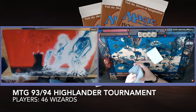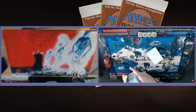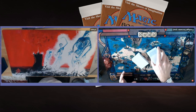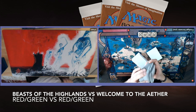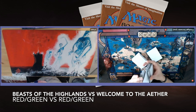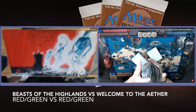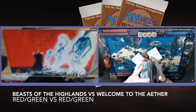Today I am playing against Ishan, and Ishan is also playing red-green. So I'm playing red-green Tuknir, and so is Ishan — well, he's playing red-green without the Tuknir. But it's pretty similar, so it's kind of a mirror match we're going to look at today. In the deck text I'm going to discuss the subtle differences between the decks, but there are not that many.